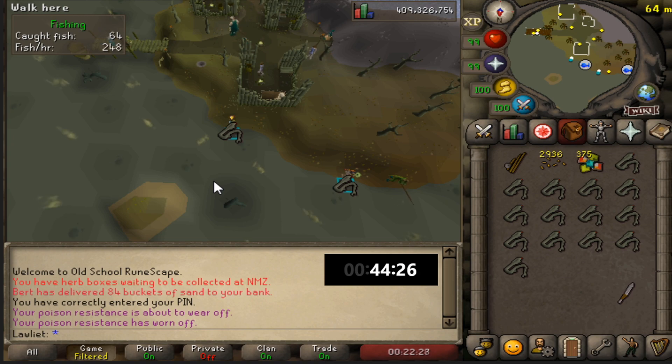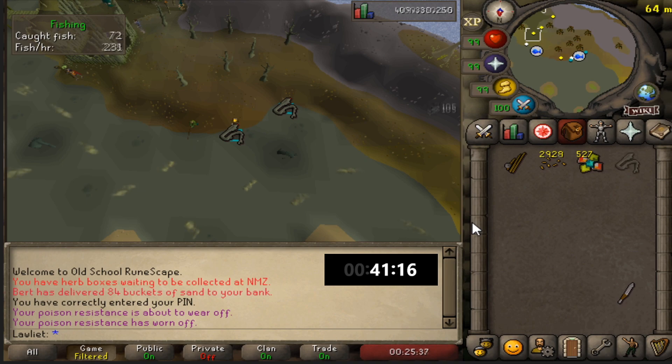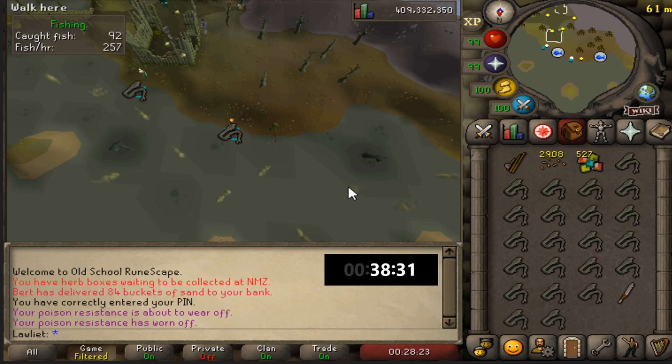The higher your stats the better - the higher cooking level you have the more scales you will get from cutting up the eels, and the higher your fishing level the more often you will catch them. Looking back on this footage it might have been smart to bring the angler's outfit to get more fishing experience, but if you do want the extra fishing XP I recommend bringing the angler's outfit if you have it.